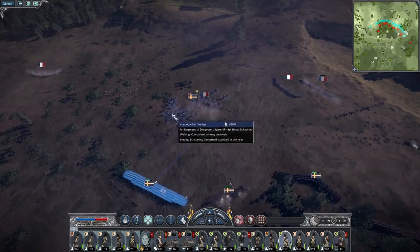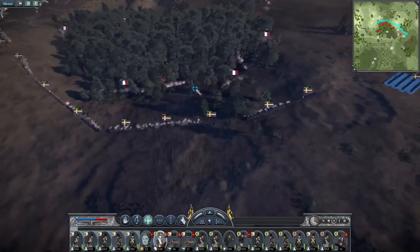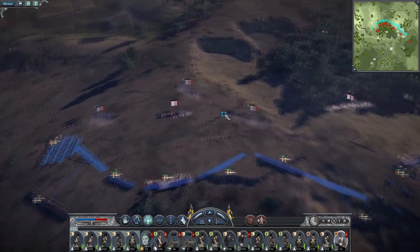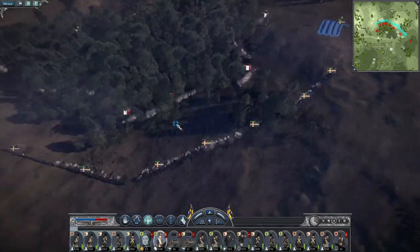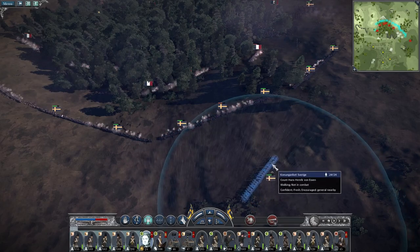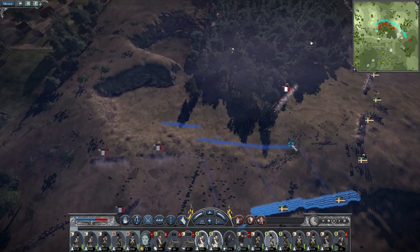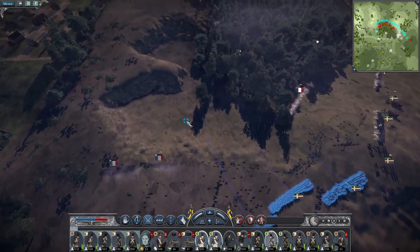I'm assuming my cavalry will be able to take out that unit. Bring my cavalry up to charge the 26th because they're at half strength and exhausted - we should be able to route them. Limber the guns because we want to pivot and deploy more firepower into the woods. The cavalry hit the 26th, my general will get in here to help support the 10th regiment. We have a complete route on this flank - let's take advantage and advance some of our men near the trees.